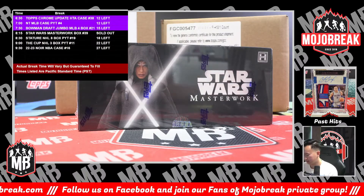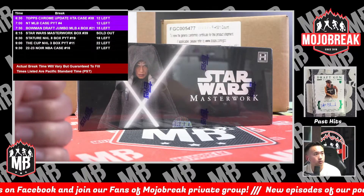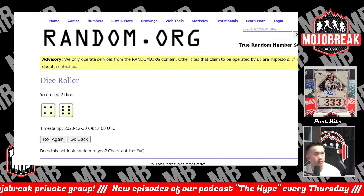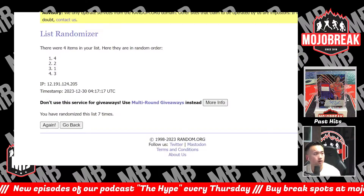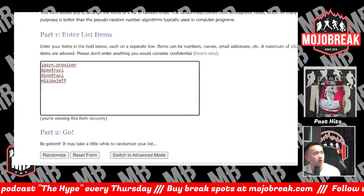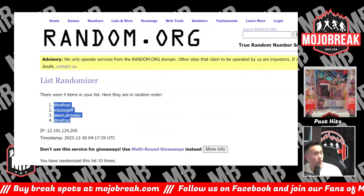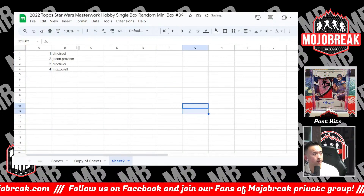All right, we'll do the next sold-out break right now. What's going on everyone — today we're doing 2022 Top Star Wars Masterwork single box random mini box, number 39. Appreciate the three people on this break. Snake eyes automatically defaults to three, good luck. Rolling 10 times: one, two, three, four, five, six, seven, eight, nine, ten. Dino one, Jason two, Dino three, Mizu Jeff four — best of luck to you all.